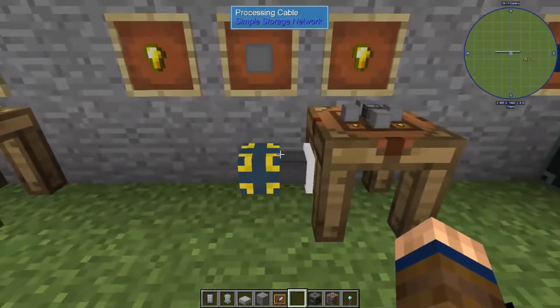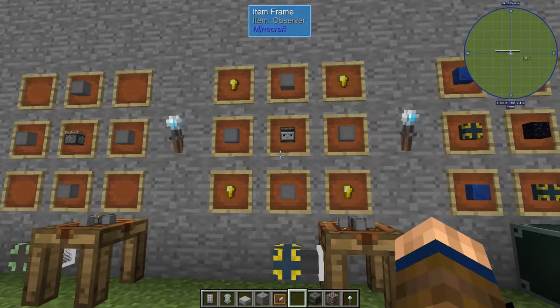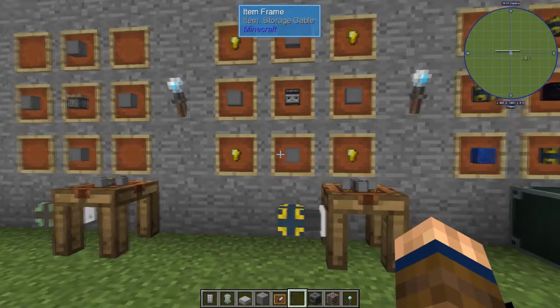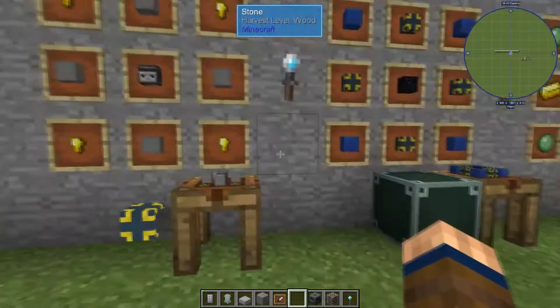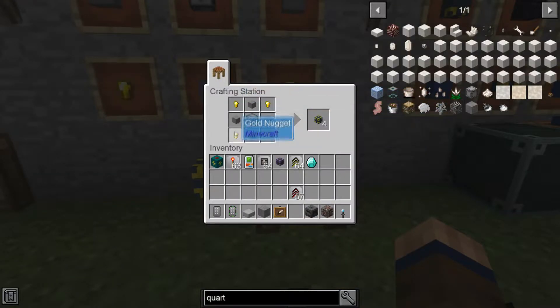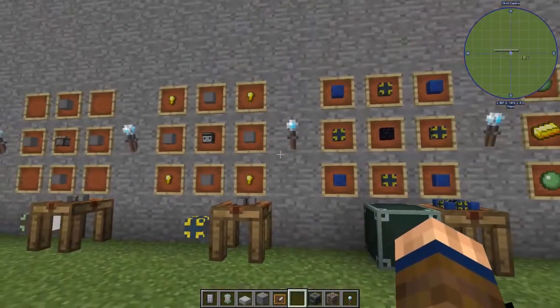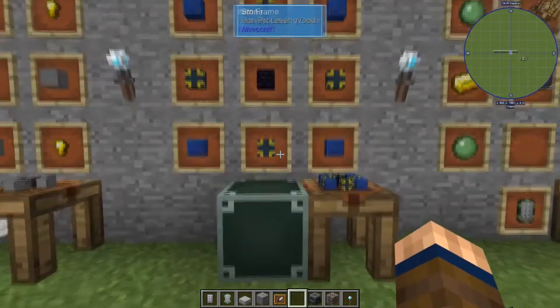From there we've got the Processing Cable. The Processing Cable is to pretty much do all your basic processing. You tell it, for example, I want to put nine gold nuggets into this packager and I want a gold bar out, and it'll do that processing. That's all controlled by your controller. To make the Processing Cable it's four cables, four nuggets, and an observer.